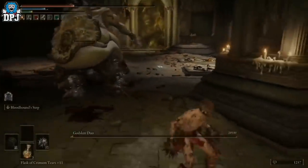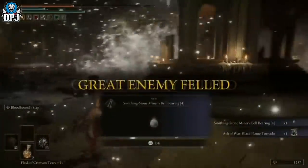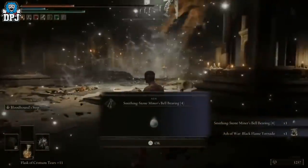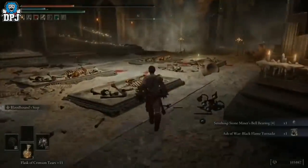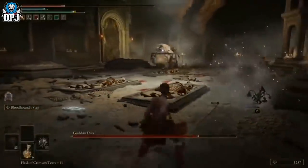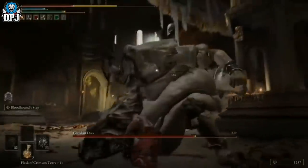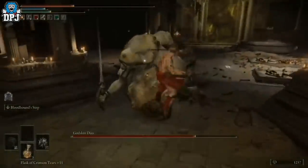Not even the usual suspects we see destroying bosses, like the twin blade setup or Rivers of Blood. As you can see in the clip on screen now by Swath, it does exactly the same for him — absolutely brutal. This is clearly a bug; we have no idea why it's happening, but it's apparent since the latest 1.04 patch.